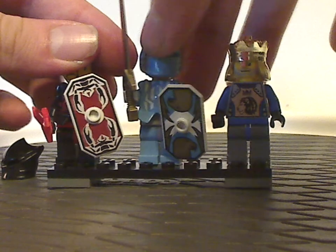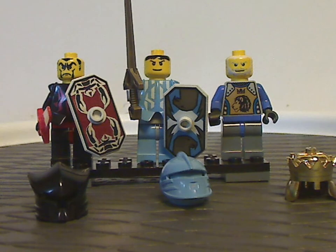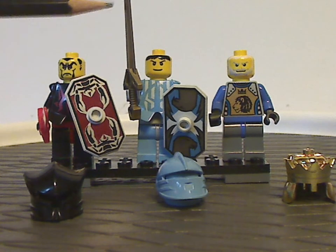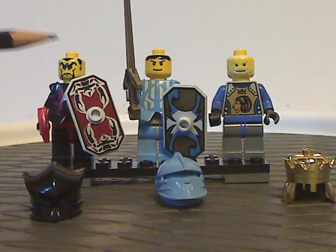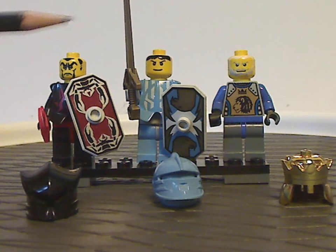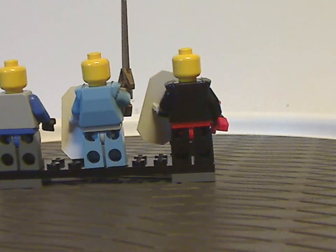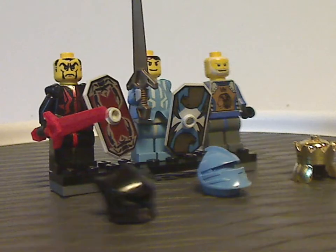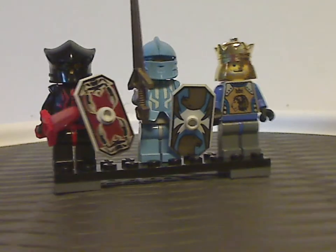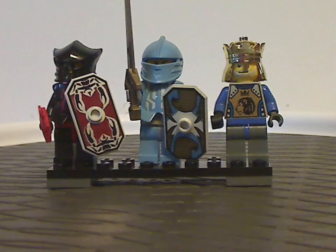King Matthias has a good torso print with a lion print, which stuck around for a long time, and the classic crown piece in metallic gold — quite nice. The armor piece is kind of the same as most knights figures, but in different colors and different prints. Each figure has some unique face printings, and Vladek and Jaco have hair prints, which the other knights also did. There's no back torso print or double-sided faces on any of them, since they're older figures.